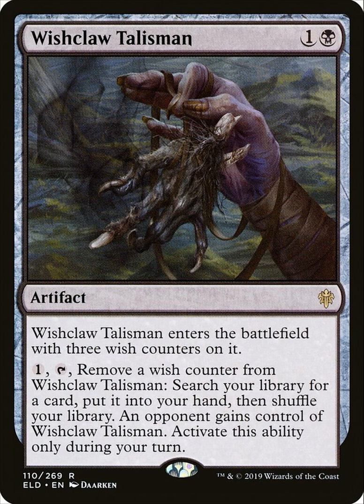Wishclawed Talisman is an artifact which costs 1 black and 1 colorless. It reads: Wishclawed Talisman enters the battlefield with 3 wish counters on it. For one mana, remove a wish counter from Wishclawed Talisman, search your library for a card, put it into your hand, then shuffle your library. An opponent gains control of Wishclawed Talisman. Activate this ability only during your turn.